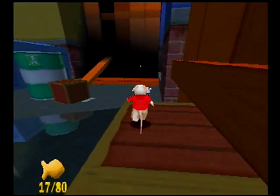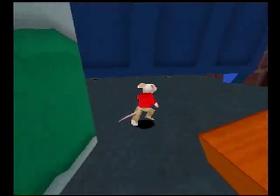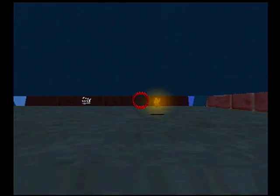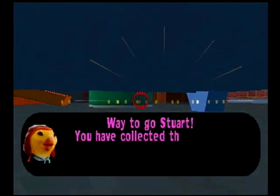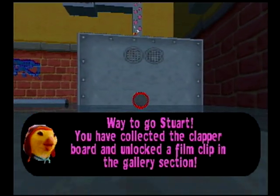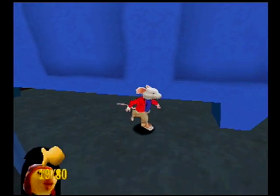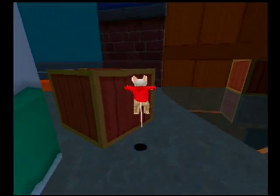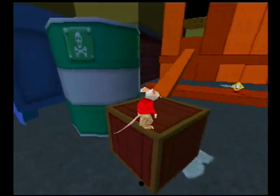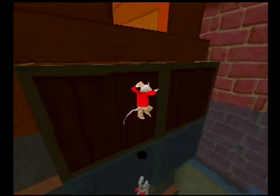I'll head this way later. For now, I want to keep exploring here and make sure I have everything covered. Here's our clapper. Way to go, Stuart — you've collected the clapperboard and unlocked a film clip in the gallery section. Nothing else under the dumpster. I think we've got this section cleared, so let's keep going.